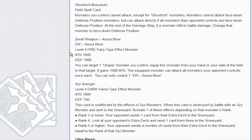The next one is the Zexal Weapon Asura Bow, so more ZW support basically. It's 1000/1000. You can target one Utopia monster, equip this card from your hand or your side of the field to it, and it gains 1000 attack and the Utopia monster can attack all of your opponent's monsters. Not particularly good, but a lot of the other ZW cards are better in my opinion.